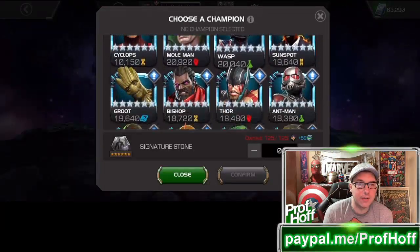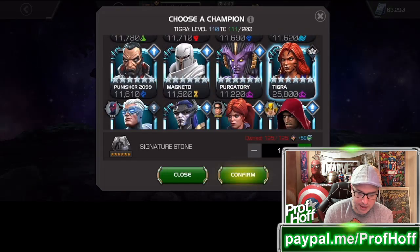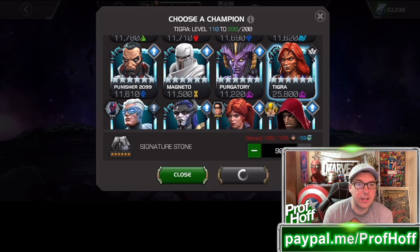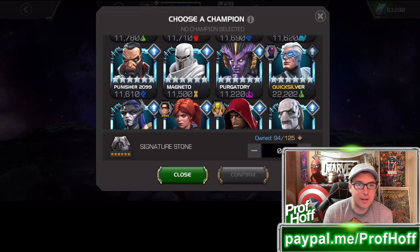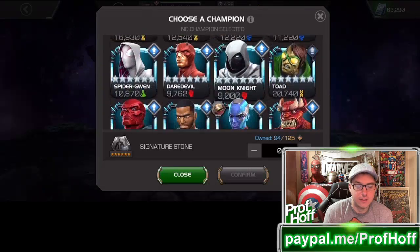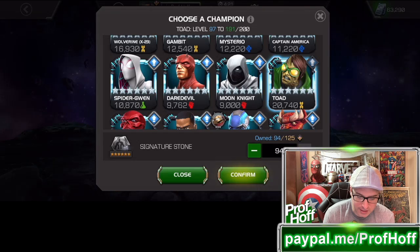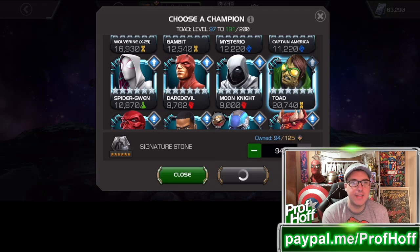And then when I scroll down, the champion that I care about max-sigging the most — I'm going to have Tigra max-sig. She is in my Battlegrounds deck, and I want max-sig for everybody in my Battlegrounds deck. But the champion that I'm slowly working on — and I know you might say Quicksilver, maybe someday, maybe he'll get the generics for a while — but the champion I care most about max-sigging is somebody that can almost do it to sig 191, and that's Toad.